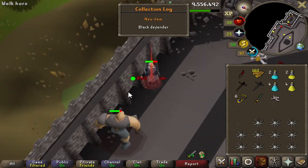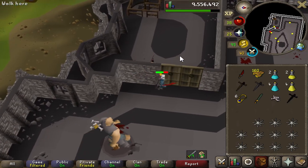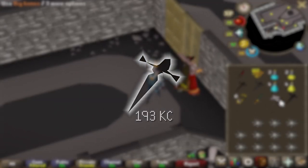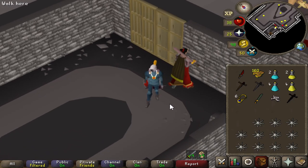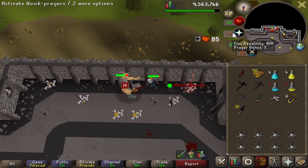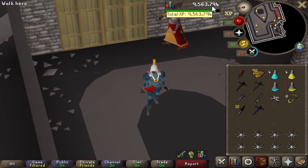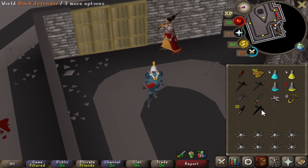Oh my god, there it is — holy crap! Black defender finally at 193. Last defender was at 103, this one was 193. Okay, there we go — there's our mithril defender, got that one at 211. So we got that pretty quick after the black defender.